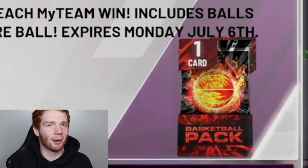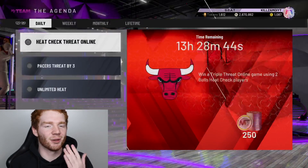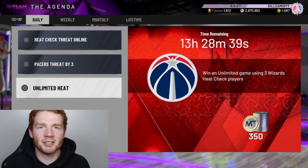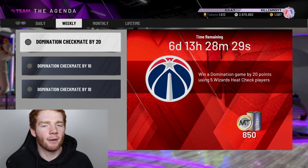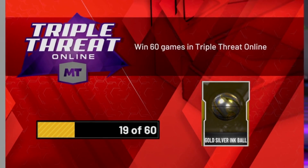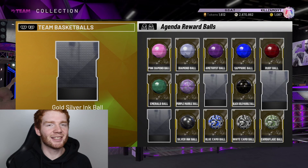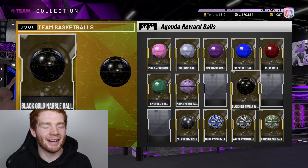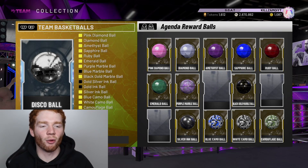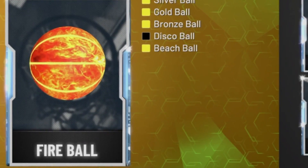First of all, I love the pack art — I think it's one of the coolest packs we've had. The way we were able to get balls before is through the daily agenda. I've played every single day since 2K20 came out and haven't been able to obtain the fireball because it just hasn't appeared in my agenda. Usually you see things like the gold silver ink ball where you play 60 games of triple threat online to get it. There are only three balls I need — once I lock in all the gold ones I get the disco ball, and after locking in the rest I get the fireball.